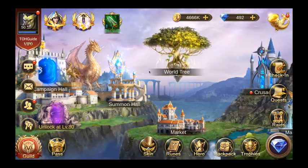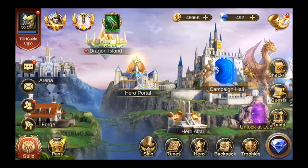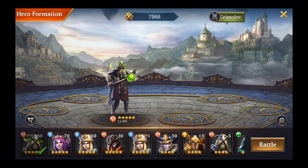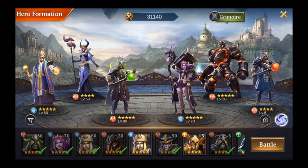The hero you should focus on in the beginning is Exorcist for sure — very helpful because he heals himself when he takes damage. Let's go to Dragon Island as an example. I battled against this once and only took away 50% health from one enemy, so basically I was obliterated in one round. Let's see how it goes now with Exorcist having the self-healing skill.